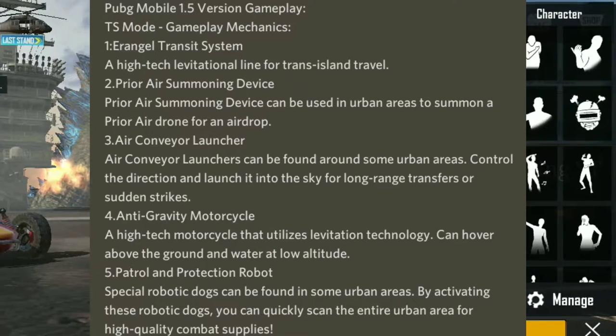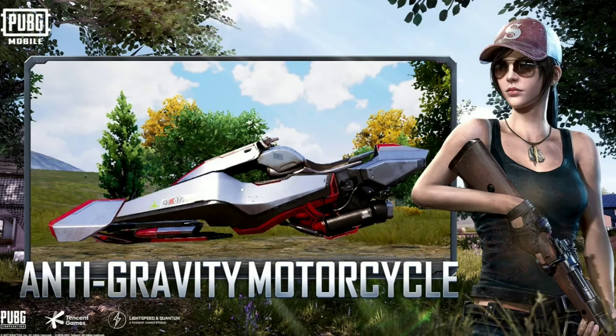Next, we are going to get the anti-gravity motorcycle. This is a high-tech motorcycle that operates at low-level altitude, and we are able to use it on the ground and water.